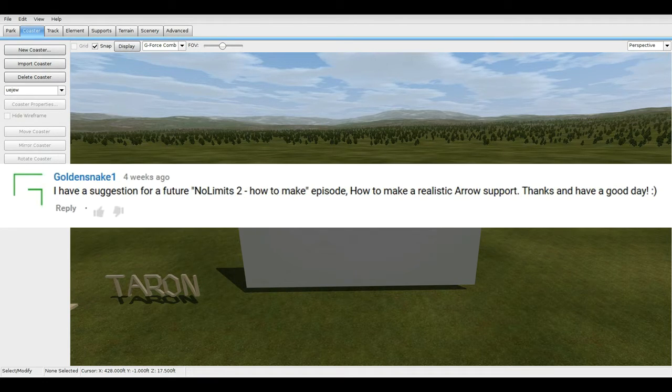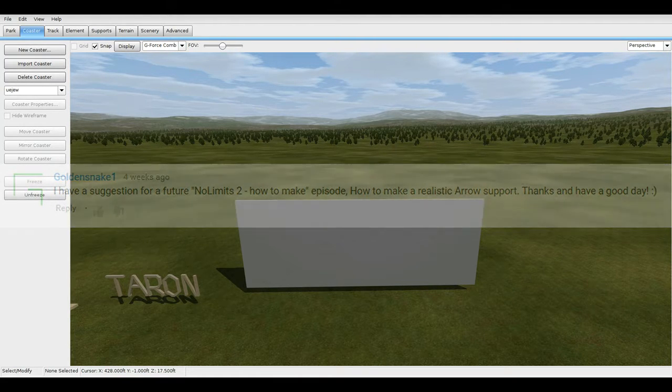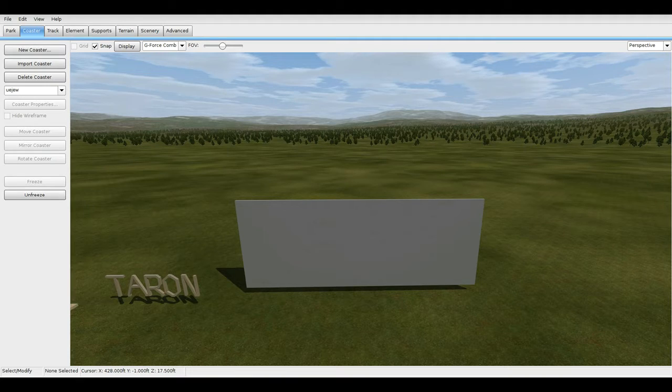GoldenSnake1 asks: how to make realistic aero sports? I'll be doing a full tutorial on this — I'll do a boomerang coaster with custom supports for the loop, the lift, and the cobra roll. A few people asked about that too, including the custom supports you see on boomerang coasters around the loop. Stay tuned for that next week.